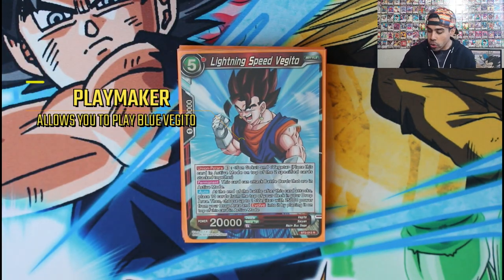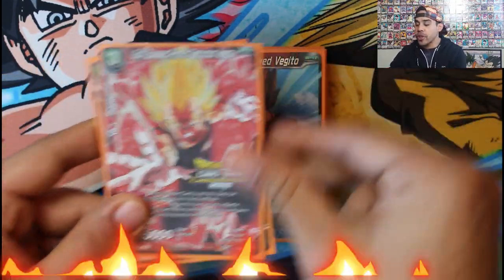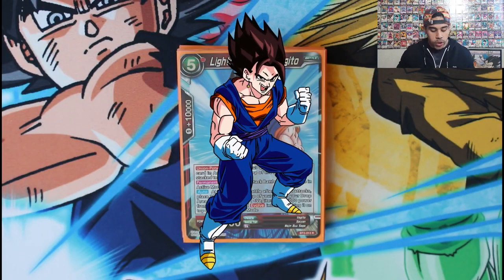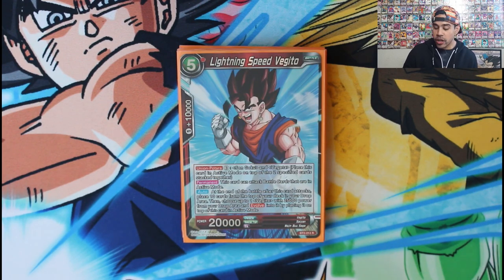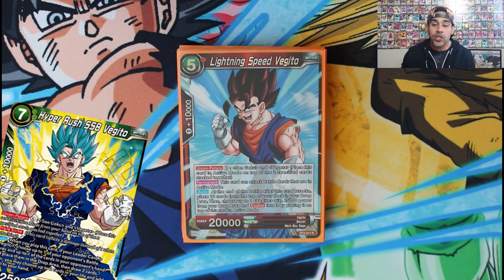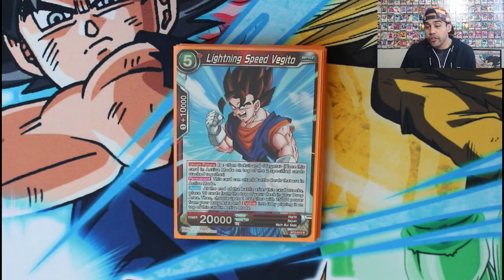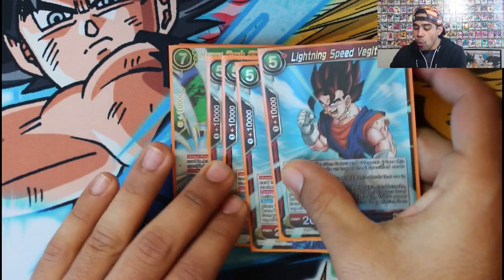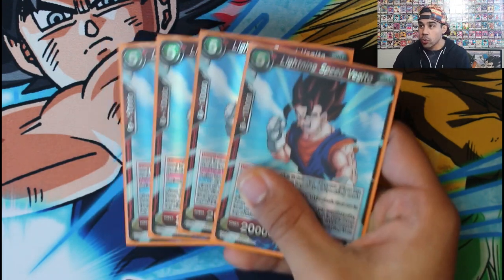Now we've got what makes Vegeto Vegeto — the Union Patora fusion card. For three energies, if you have a Goku and a Vegeta on the field, you get to fuse and bring out Vegeto. When this card attacks he can attack active cards, and after he attacks you get 10 cards from the top of your deck into the drop area. Then if you have a Vegeto in the drop area, you put this card back to active mode and evolve the Vegeto in your drop area on top of this card. You want this in your hand turn one — run four of these.